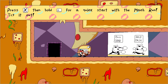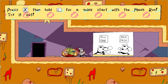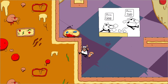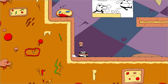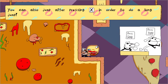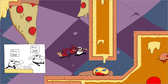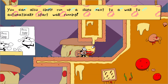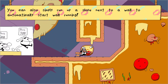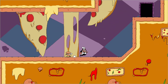Press X then hold shift for a quick start with the mach run — try it out. There we go. You can also jump after pressing X in order to long jump. You can also simply run up a slope next to the wall automatically — just start running. Oh, hey, I have cheese now!